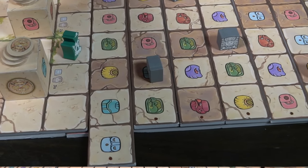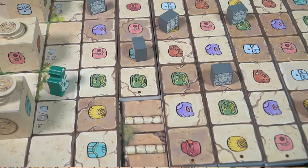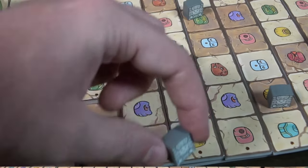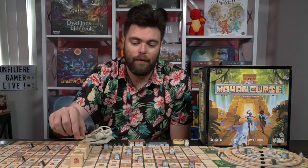After everyone has taken their actions, you're going to check to see if boulders roll. The way boulders roll is based on the coins on top of the boulders — if there are no coins on top, the boulders are going to roll. Coins fall off whenever you walk onto spaces with one of these totems; any single one that isn't brown will remove one coin. So after finding one, then two more, then three more, that will trigger all the boulders to roll.